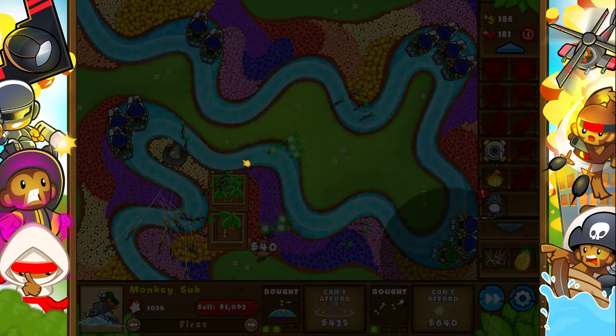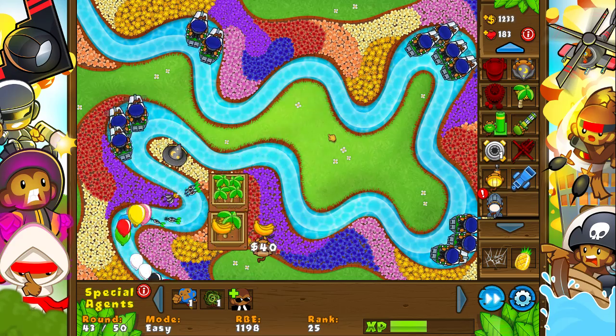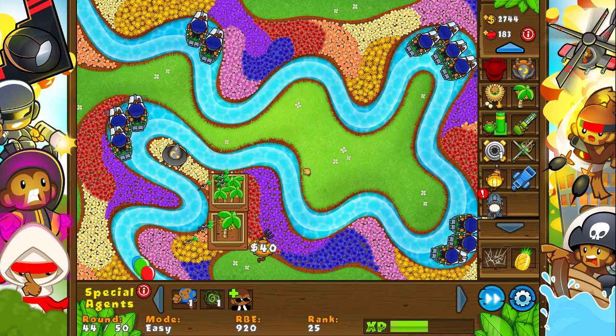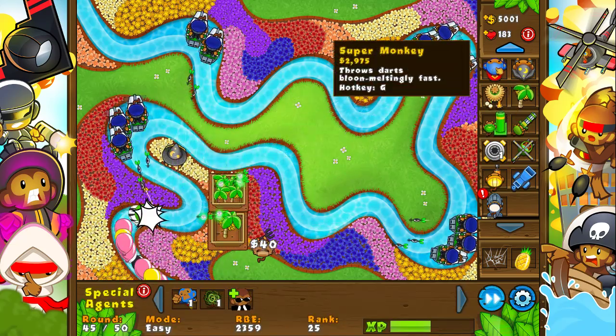I need more money. Okay, as you can see they can pop the camo balloons. Round 43 — only two rounds more to go until we can get our Moab. And then the Moab is going to be like 'I'm a Moab,' and then we're going to be like 'forget off,' and it's dead. It's a great story.